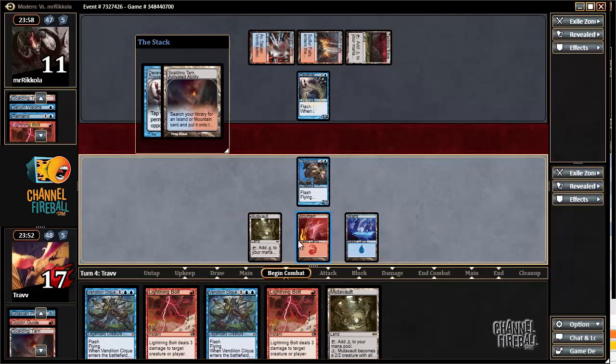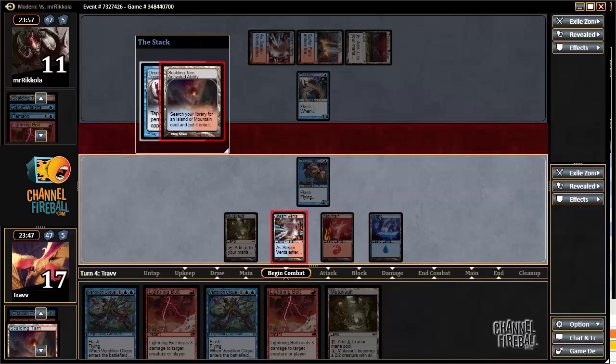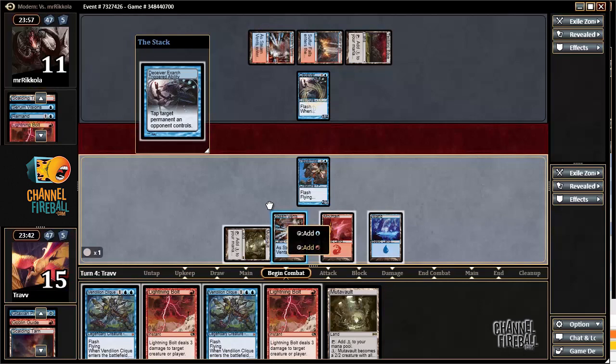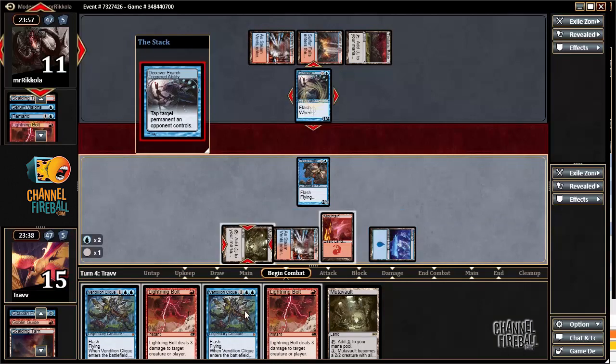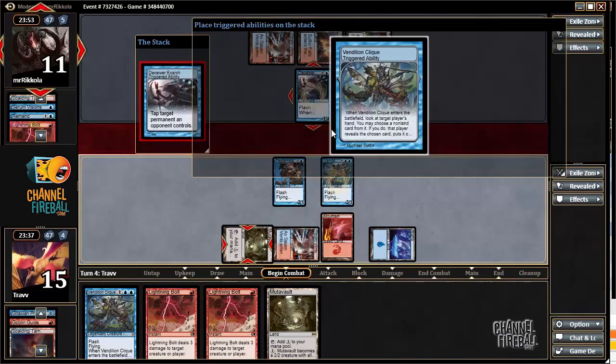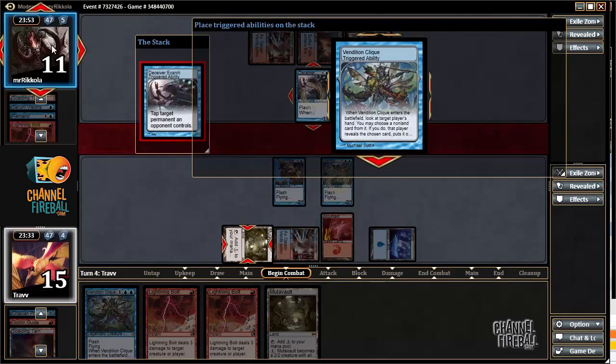We only have one island — double red would be nice. Counter Squall maybe shouldn't be in the deck just because it's awkward on the mana. Also, this seems like a pretty questionable use of Deceiver Exarch by the opponent — they have a blocker for it. Why not just tap the Pestermite? It's weird to me.